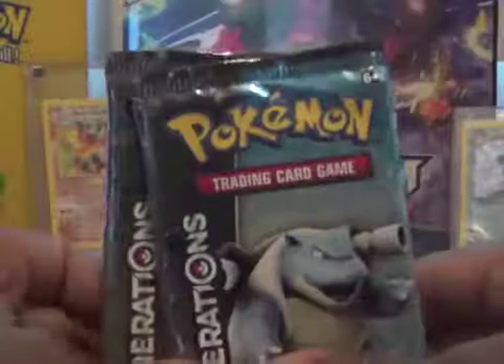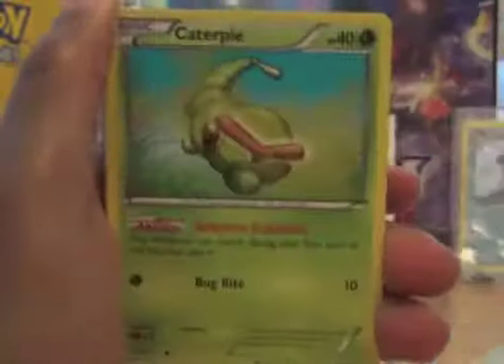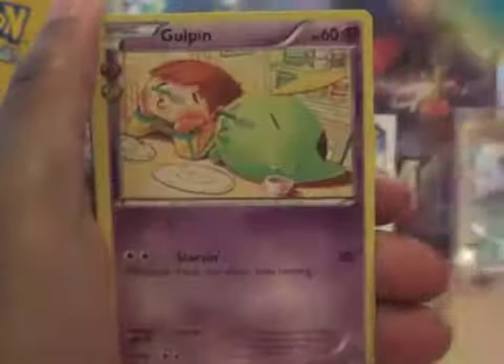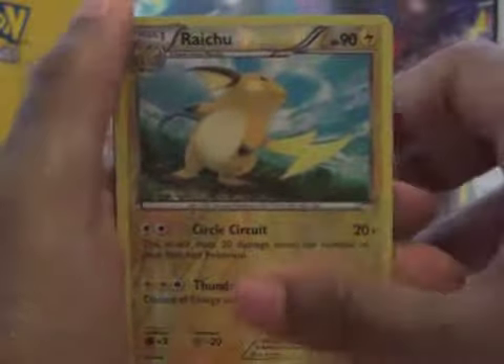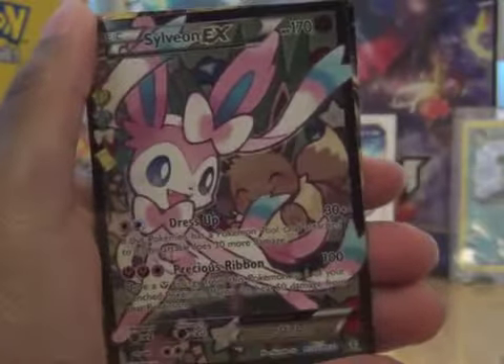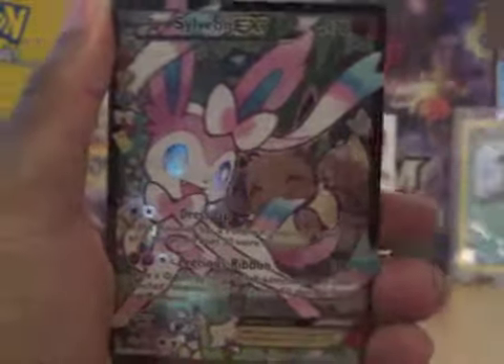Two more packs to get that Jolteon EX — I want it so bad. It's definitely my favorite Jolteon card to date. Shellder, Caterpie, Doduo, Water Energy, Gulpin, Mr. Mime, Energy Switch, Reverse Raichu. And we got a Sylveon EX Full Art for our Radiant Collection — not that Jolteon, but hey, I'll take it.